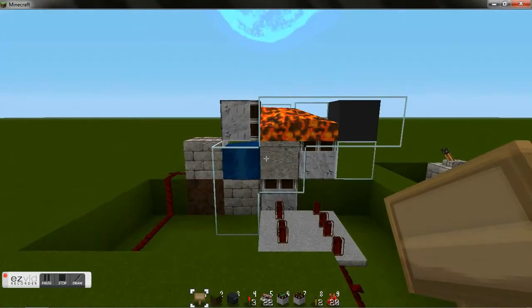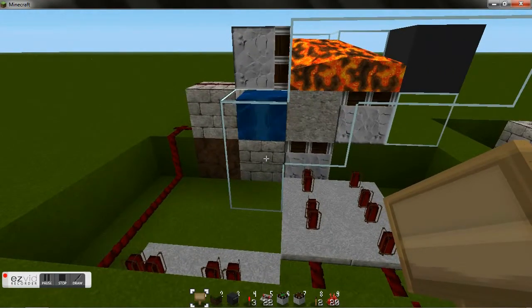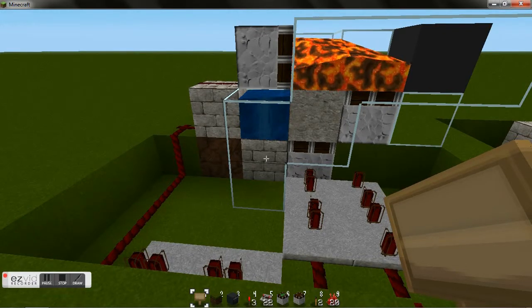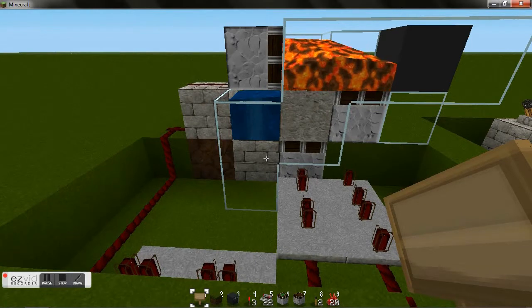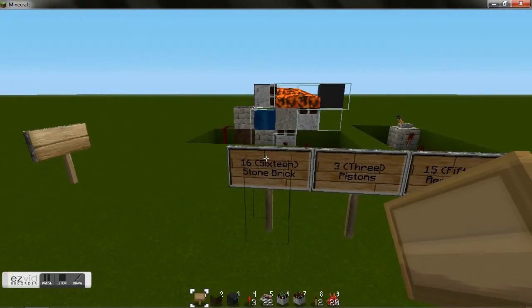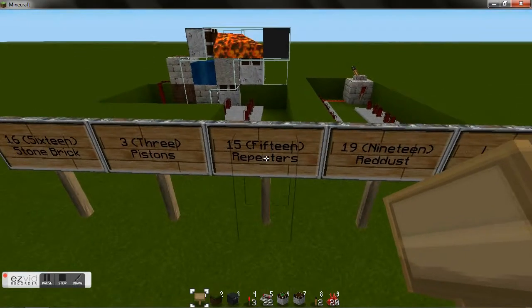The glass you see is for your viewing pleasure, but it could all easily be replaced with brick. I did not count the piece of brick over the water — that should have been a grass block, but I fixed it with what I had on hand, which was stone brick. So that's fine. We will need three pistons — there, there, and there — and 15 repeaters, which will be the hardest part to get.